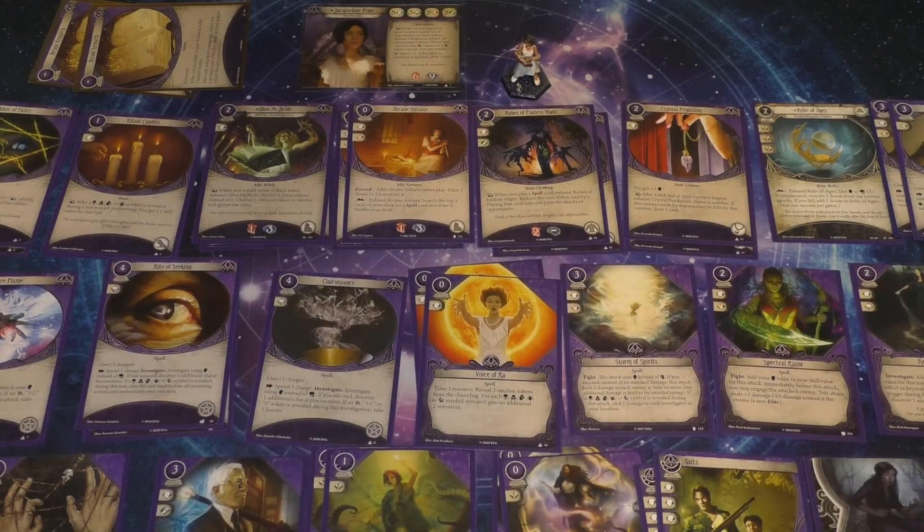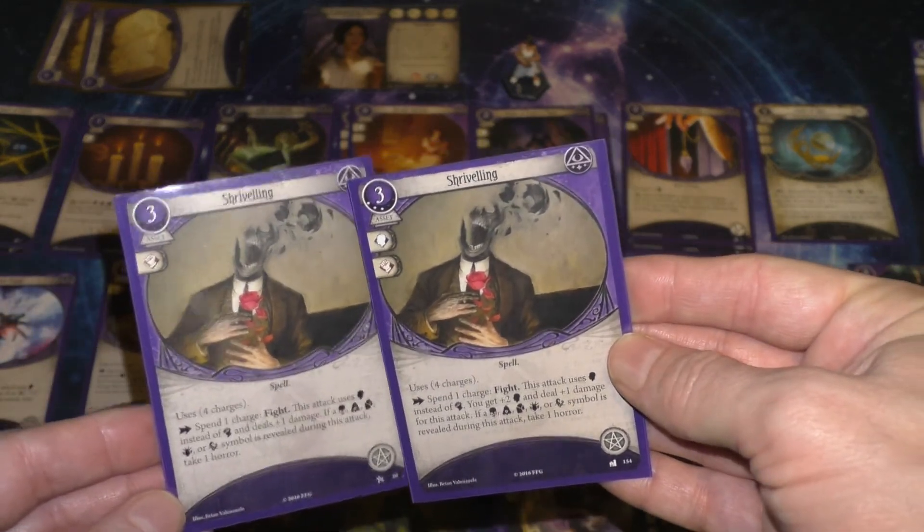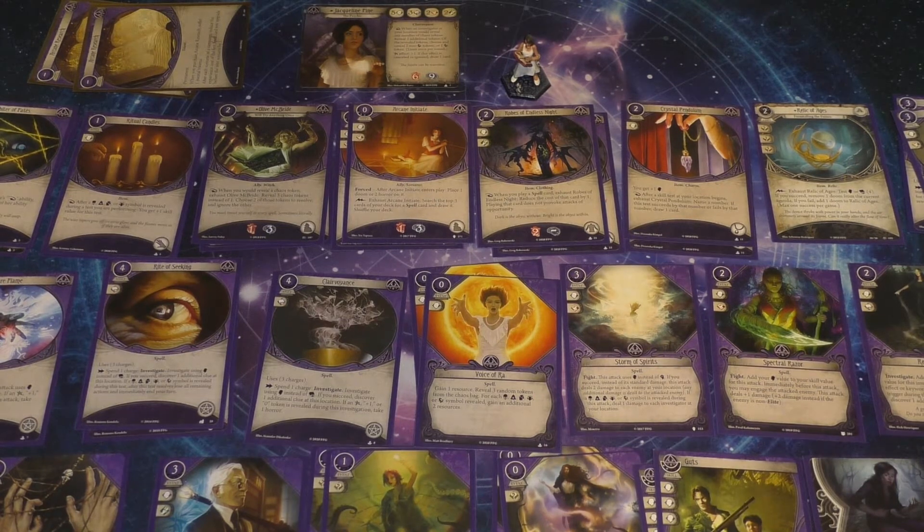Now for Jacqueline. She also has 7 XP to spend, but she gets 2 XP from Arcane Research to upgrade a spell. So we're going to upgrade her Shriveling to the upgraded level. This again gives her the Willpower boost so she can smash the test with a Shriveling. This gives her 2 upgraded Shrivelings, which is really strong. And that only costs her 1 XP because of the Double Arcane Research.